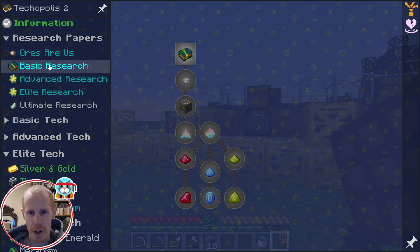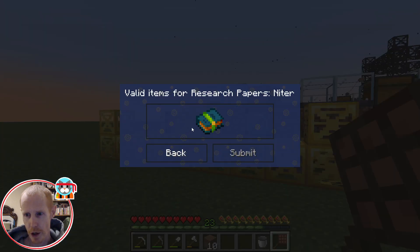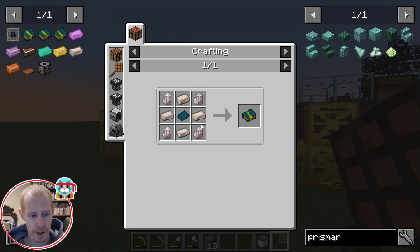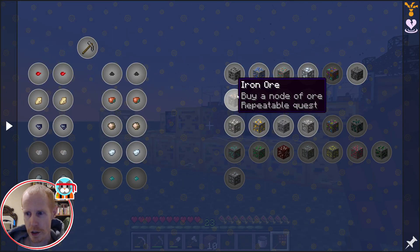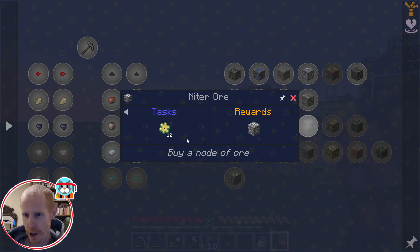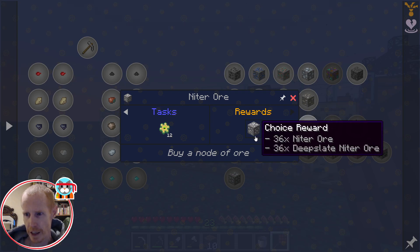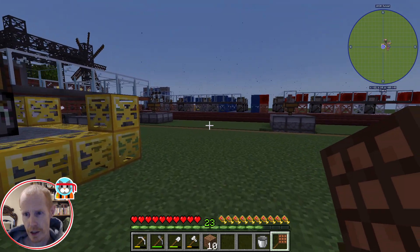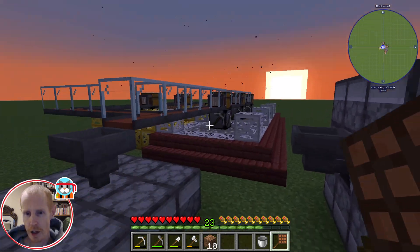It's actually elite research — you have to do this book, like I showed you. Then you go to Ores-R-Us, go here, and buy a node of the Niter ore — and that's how we get that. I've just added it to the system here, so it's processing automatically, coming in slowly but surely.